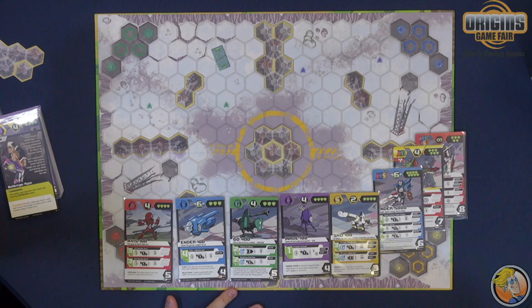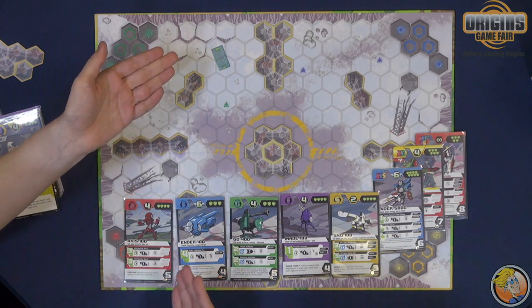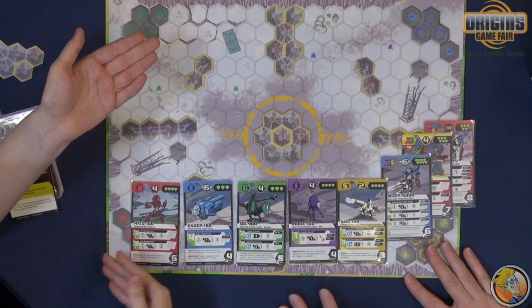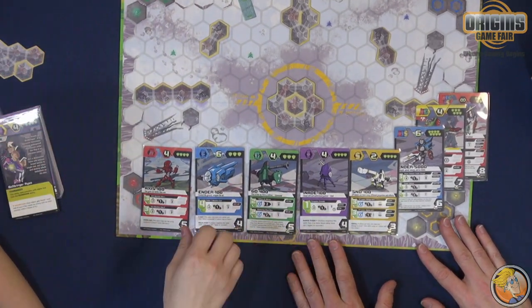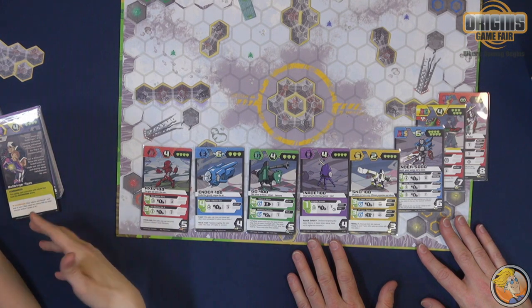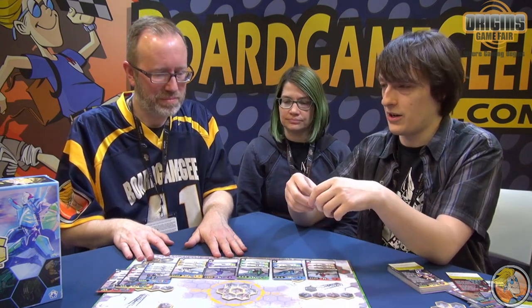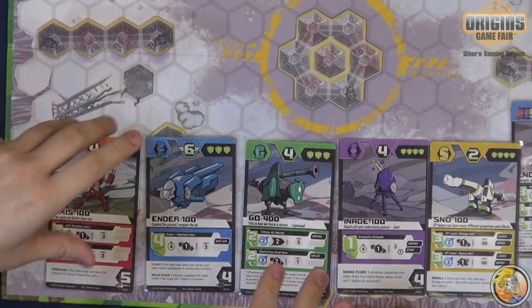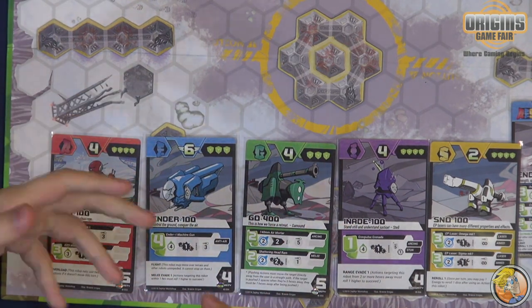You make a team of five robots and play against your opponent's team of five robots. There are five different kinds of robot in the game: Assault, Evasive, Guard, Intel, and Support — and it spells AEGIS. There are 100 unique robots in the box to build teams out of, so there are a lot of cool different combinations and strategies. Once you know how to read the cards, the game is pretty much self-explanatory — no need to read through a textbook. And then midway through combat, you can combine robots of different types together to make Voltron, basically.